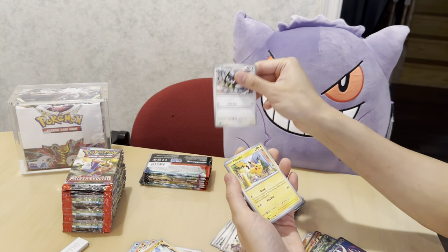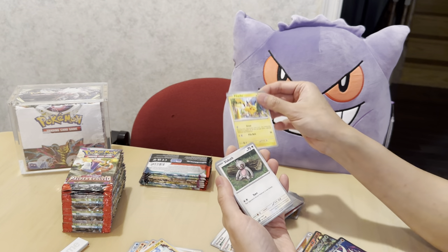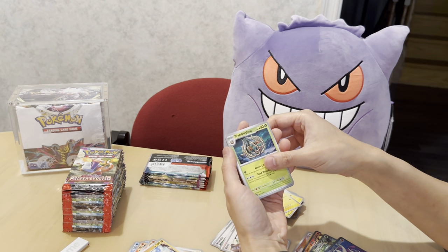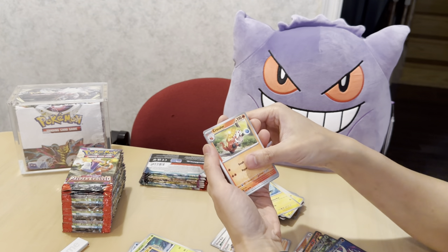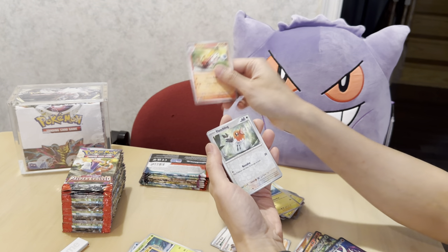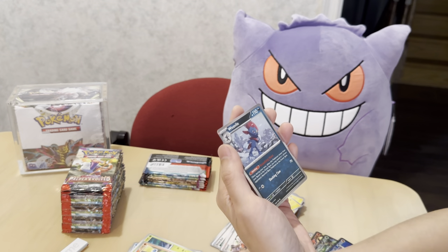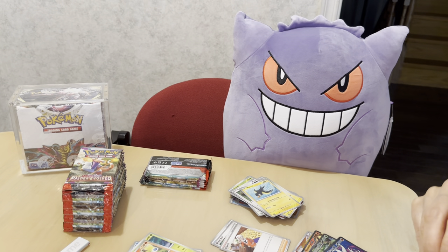Next pack: Riolu, Okidogi, Pikachu, Slakoth, Varoom, Braviary. Toxic, Croagunk, Croagunk again. Fletchinder and Weedle. About one third of the way through the box now.